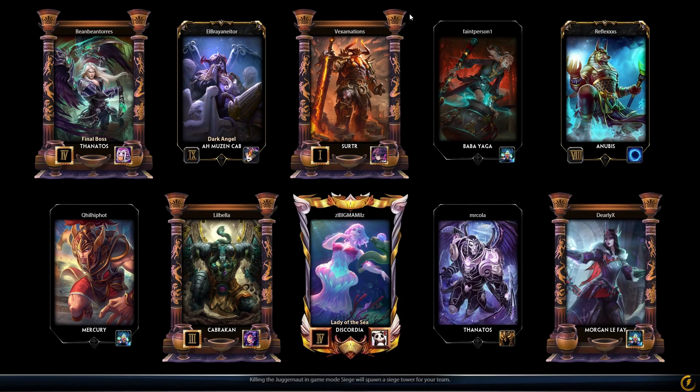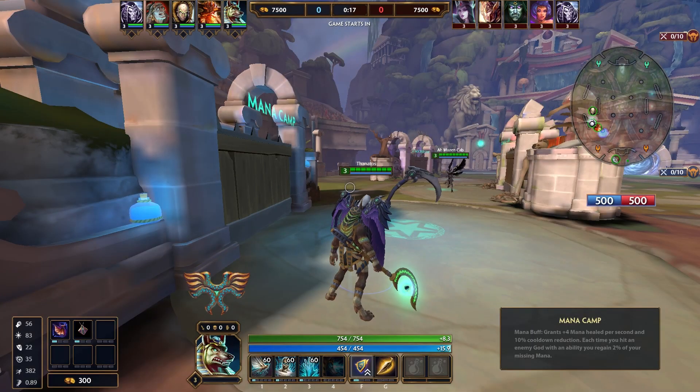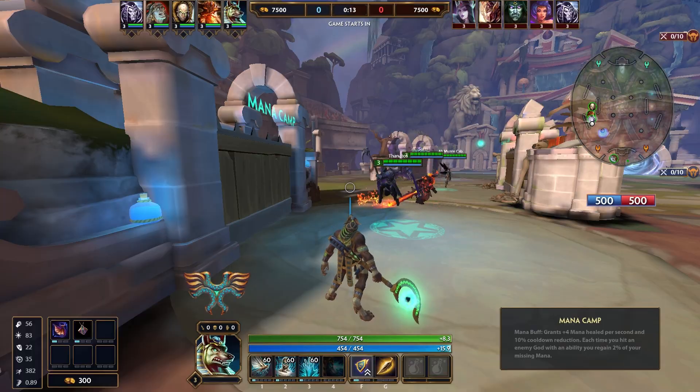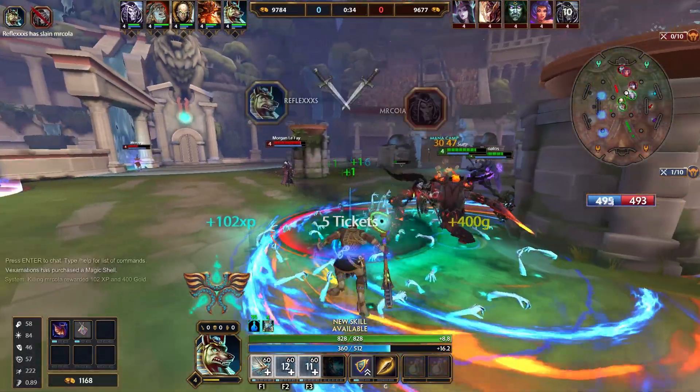Now I'm going to show you some gameplay with this build. In this game, I'm faced with a Mercury, Kerberos, Discordia, Thanatos, and Morgan. I hate this comp — Discordia can stun me constantly, Kerberos is just annoying, and there are two assassins. It's just all bad. I purchase my items, have a little laugh, but then it's time to get down to business. Here I miss my two, but I still snag first blood.